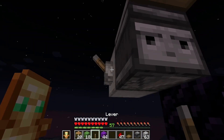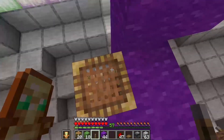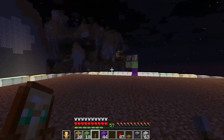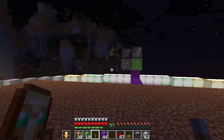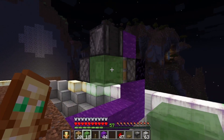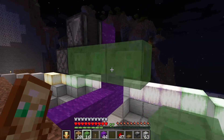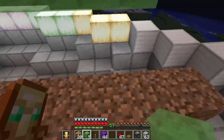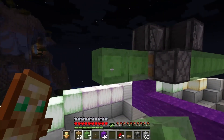In order to shut this thing off, put a lever onto the block in the back — that allows us to open the gate, which means it won't continue to trigger the observer. Now place the slime making sure that we're not moving over 12 blocks; I put 10 blocks of slime on either side of this one.